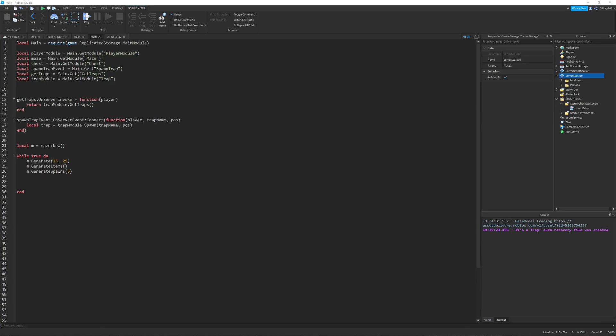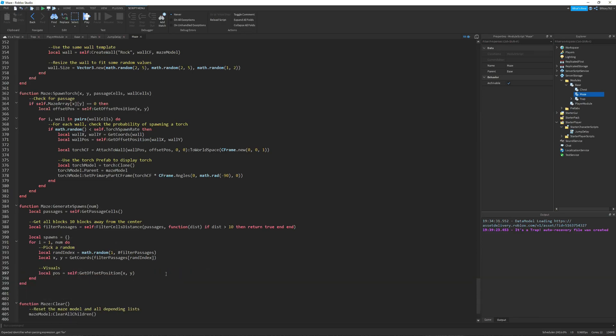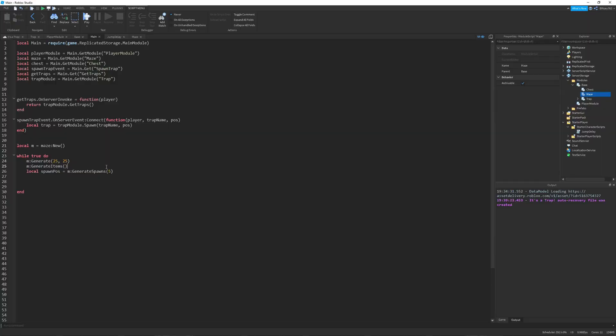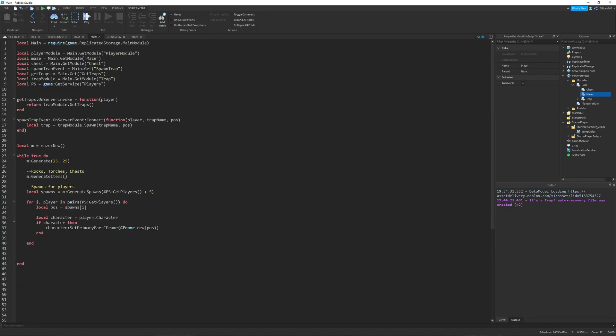So I then got to work creating that temporary value I mentioned. And just working on the general game loop — like for example creating the exit at the end of the maze and actually spawning you in. This took me a fair bit of time. This timelapse is only a small snippet of it, but it was a lot of fun to make and it turned out pretty well.